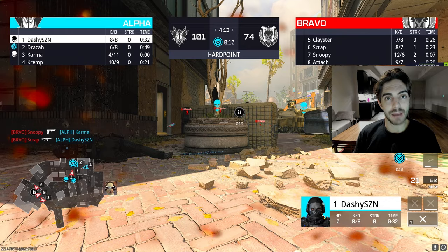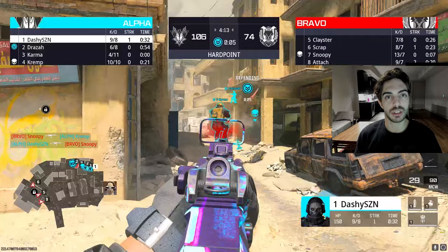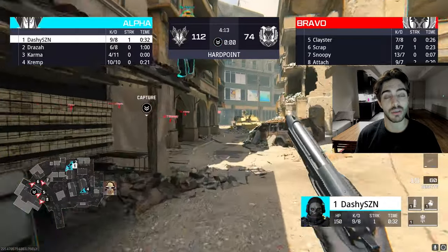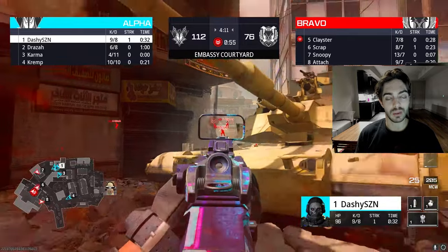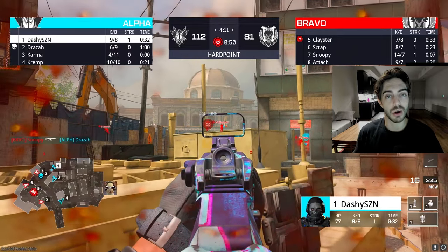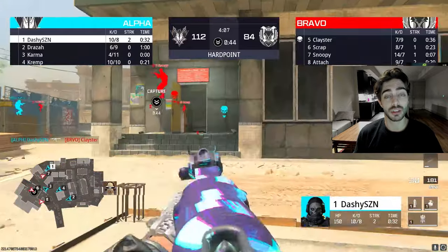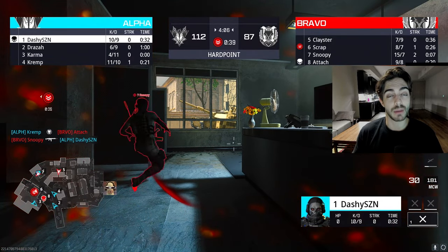Talking about the maps in hardpoint — a lot of them are just okay. It really comes down to hill placements, specifically on Sub Base, Invasion, and Terminal. Terminal is a good example: you have a Burger Town hill and four of the five hardpoints with an advantageous one-sided setup where you just want those dream spawns. It's not the best flow because you're basically playing for one side and that side is so powerful you can chain hills from there.